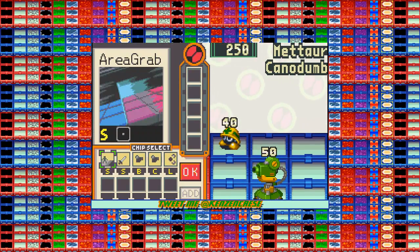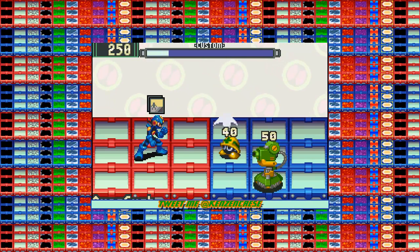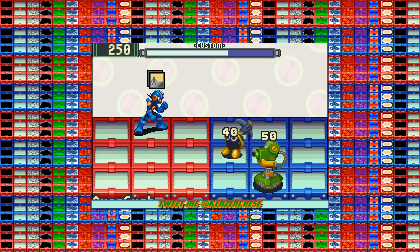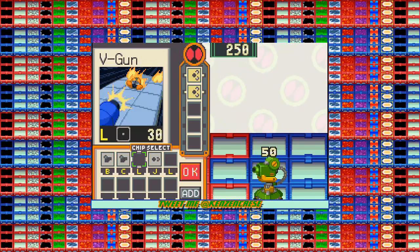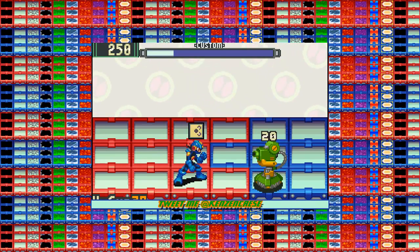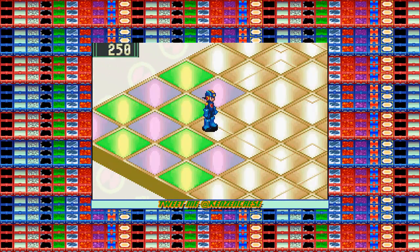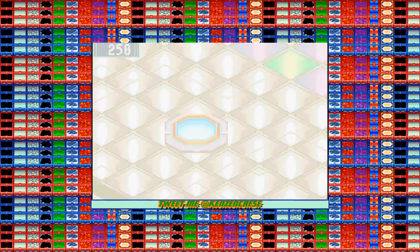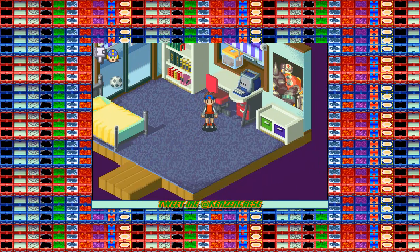Here we have finally the area grab, which is what I wanted to show you. We're going to do area grab and then sword. As soon as I do the area grab, you'll see the first row get taken over. But there's an enemy there, so what happens is it damages that enemy. Then you just keep dodging everything as you attack — that is the main thing. Now, the story behind the game is you were in a time of peace because Lan just defeated the WWW organization, and then another organization comes up and you get swept along this adventure of trying to stop them.